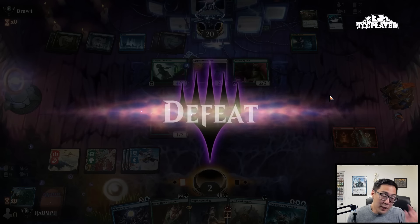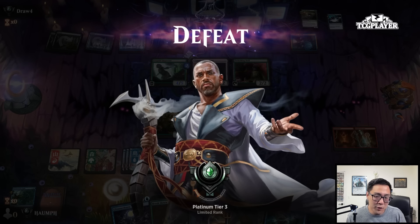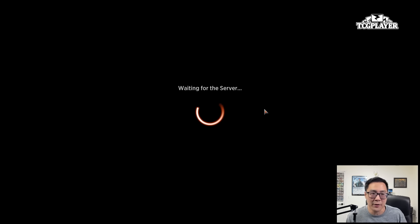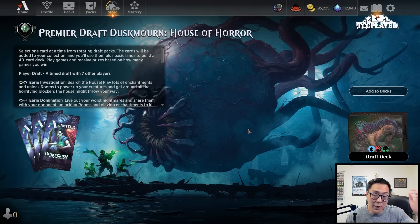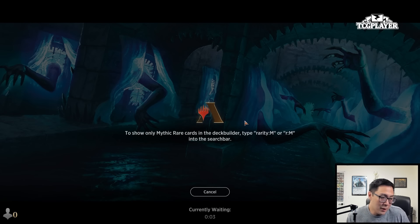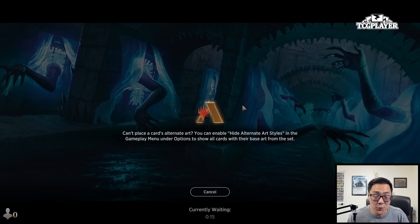You have to just get used to it. Pretend you're Cube Drafting — every now and then your opponent opens pieces of power. The bombs in this format are so ridiculous and your opponents are going to have them, but you have chances at them as well. As long as you can learn to stomach those losses, knowing that you are also as likely to find those rares at some point gives you a little more peace of mind. My opponent had like five rares and everything that you would want in their deck, so kudos to them — great deck.